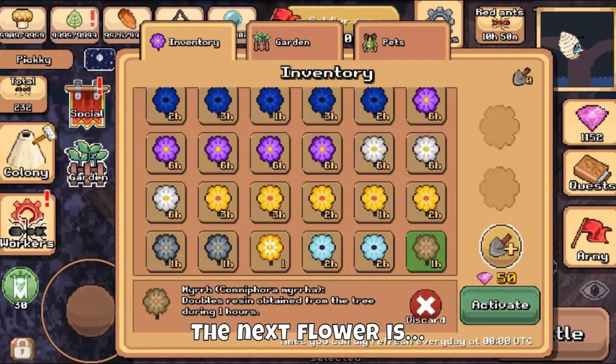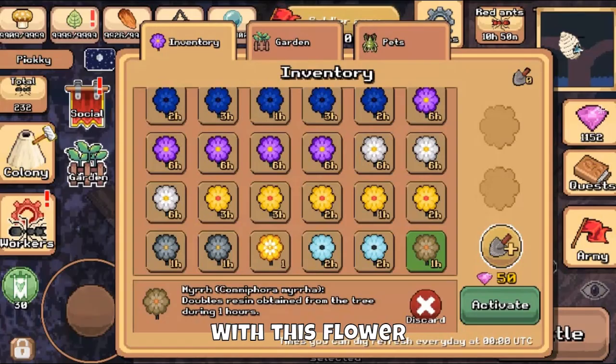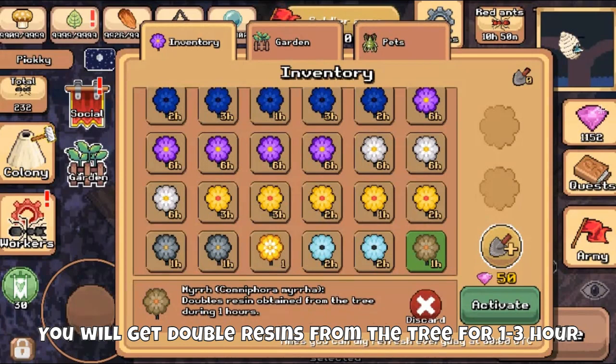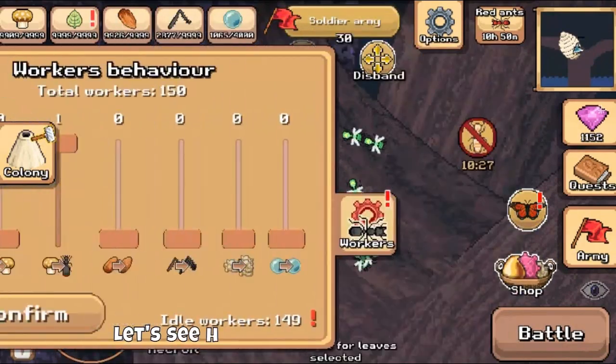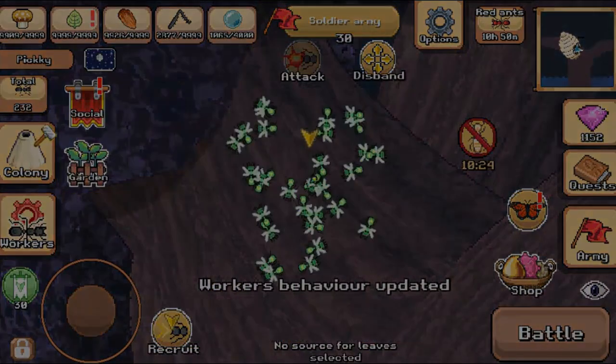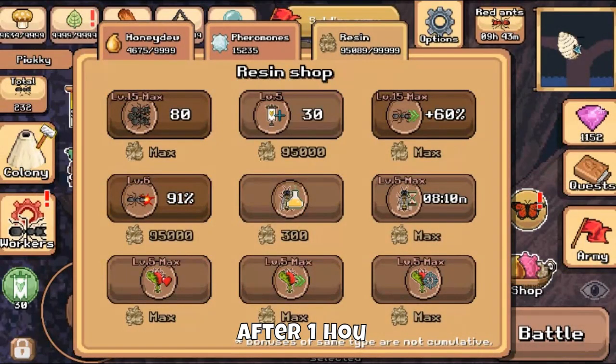The next flower is Myrrh Myrrh. With this flower you will get double resins from the tree for one to three hours. Currently I have 86,099 resins. Let's see how much I will get with one hour. After one hour I got 89-90 resins with 57% worker speed. This is not bad at all.